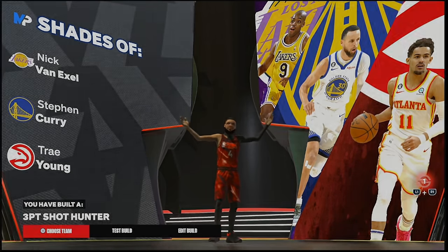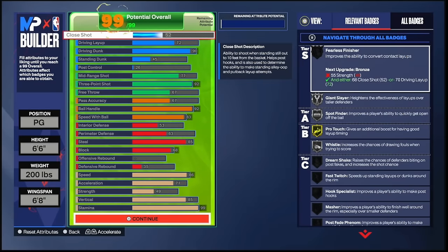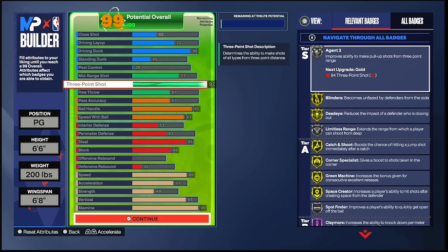Now for a bonus guard build — this is my 6-6, 200-pound demigod. 6-8 wingspan, point guard position. I have so much fun with this guard. Look at the stats: this is a 6-6 monster that can do everything on the court. 90 driving dunk — this is all you need when it comes to getting contact dunks in this game. You're still gonna get Precision Dunker on Gold for the meter dunk no matter what. Then you got 92 three-ball.